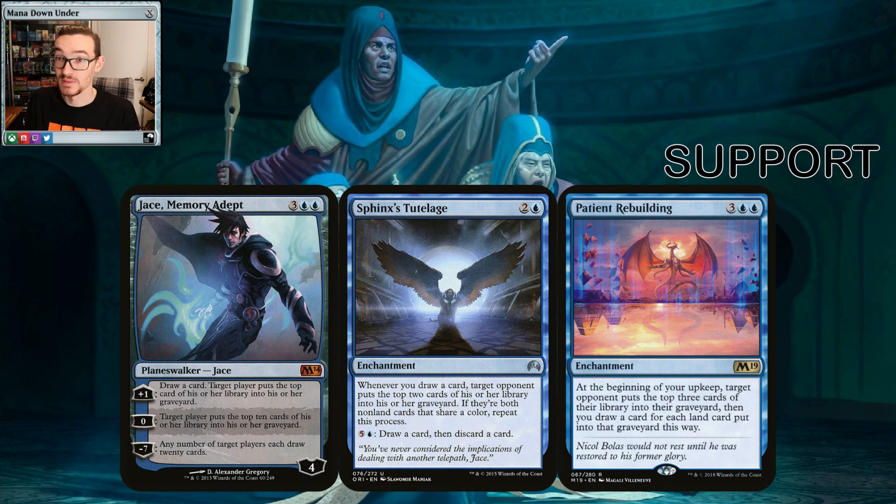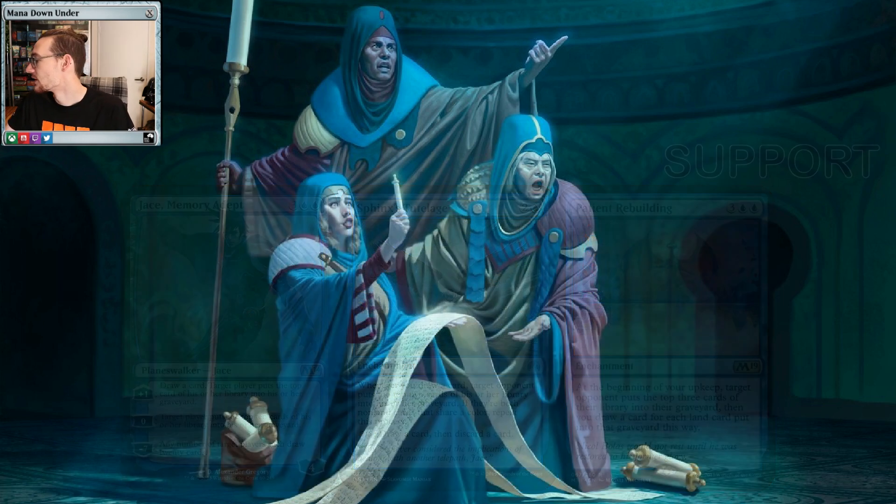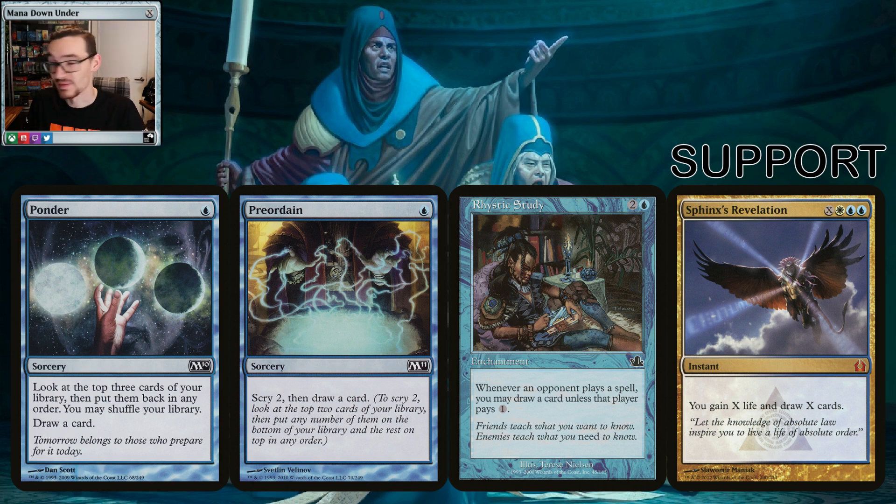For support, we've tried to keep things around the mill plan with cantrips and hand refueling. Jace, Memory Adept: plus one draw and mill one, or zero to mill ten — I think everyone just does zero. Sphinx's Tutelage: three mana, whenever you draw a card they mill two, and if they share a color or repeat it's common for them to mill six cards from a single draw. Patient Rebuilding: they mill three, and if there's a land you draw a card — good mill that gives you fuel. Altar of the Brood is great early: every time you have a permanent enter, they mill one — passively across a game it can do 15 to 20. Traumatize is a must-have. Thought Scour is your cantrip of choice — target player mills two and you draw a card. Visions of Beyond might as well be Ancestral Recall in this deck: if a player has 20 cards in a graveyard you draw three instead. Ponder and Preordain are efficient cantrips to keep us going.